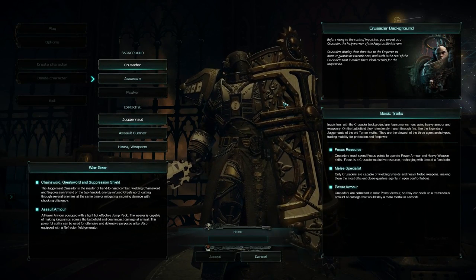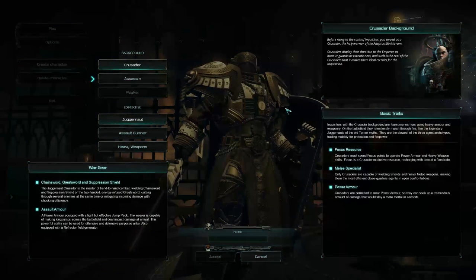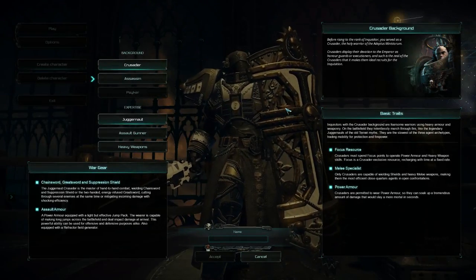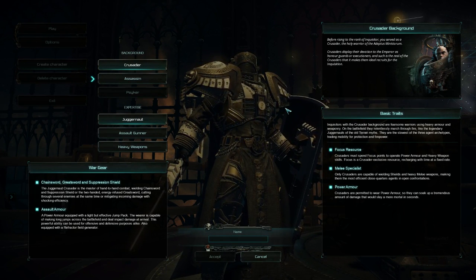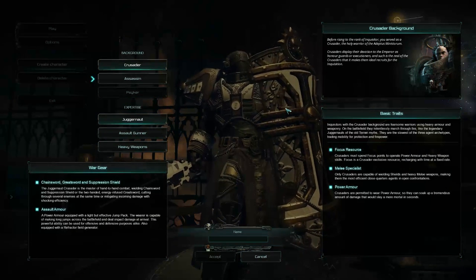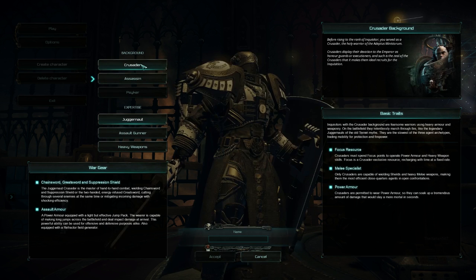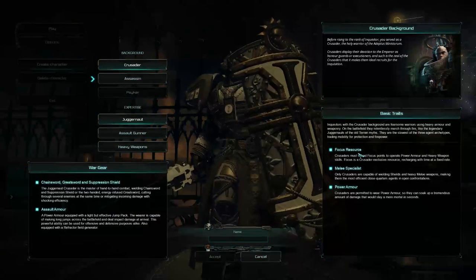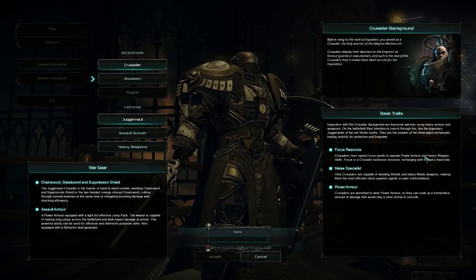Obviously I went with the crusader. Before rising to the rank of inquisitor, you served as a crusader — the holy warrior of the Adeptus Ministorum. Crusaders display their devotion to the emperor as honor guards or executioners, making them ideal recruits for the inquisition. Inquisitors with the crusader background are fearsome warriors using heavy armor and weaponry, relentlessly marching through fire like legendary juggernauts. They are the slowest of the three agent archetypes, trading mobility for protection and firepower. The crusader has a focus resource — almost like a mana pool — that regenerates as you deal damage or get hit.